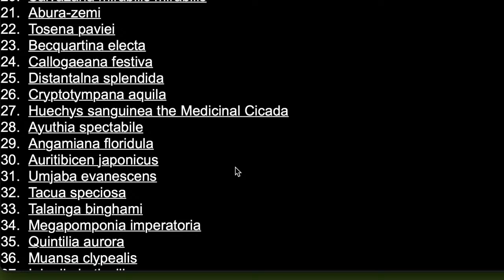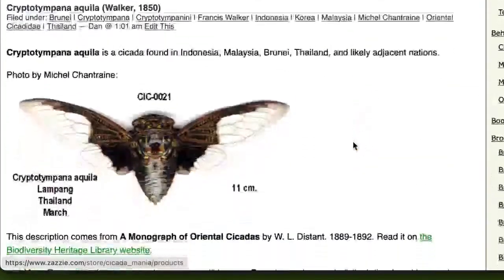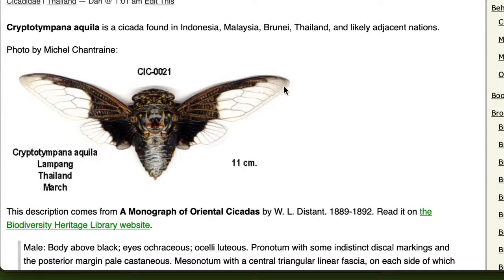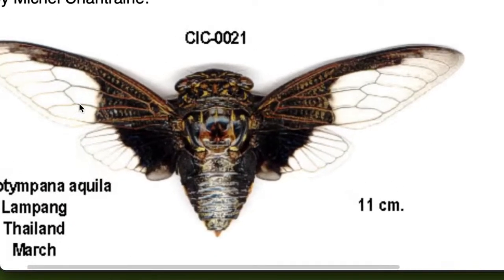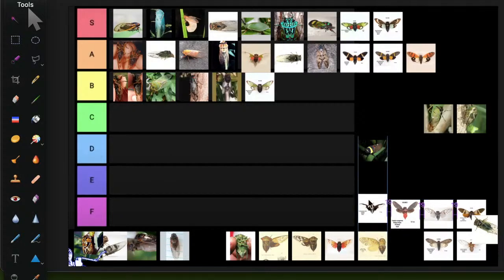Cryptotympana aquila — from Southeast Asia: Indonesia, Malaysia, Brunei, Thailand. Very impressive wing coloration that's reminiscent of a bat — could double as a Halloween decoration. The body is generic but the wings are impressive. Going in A tier.